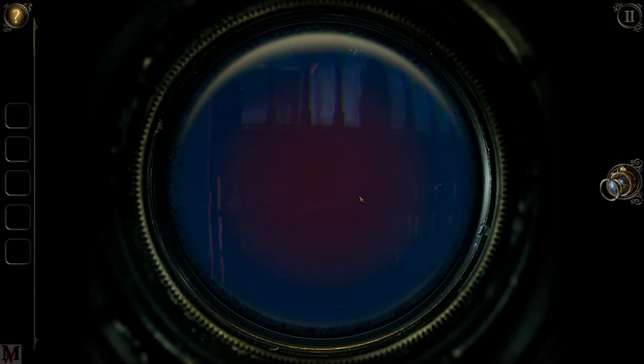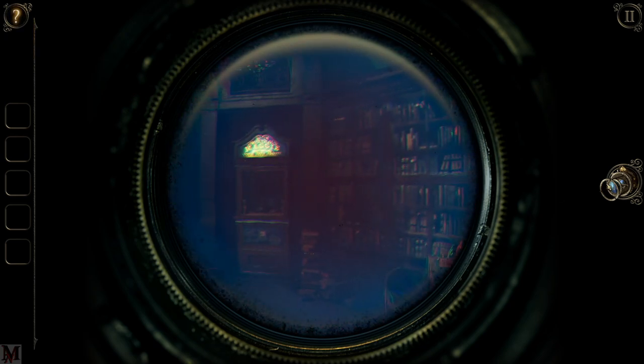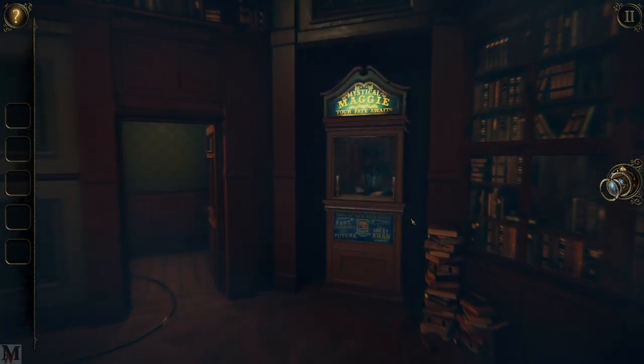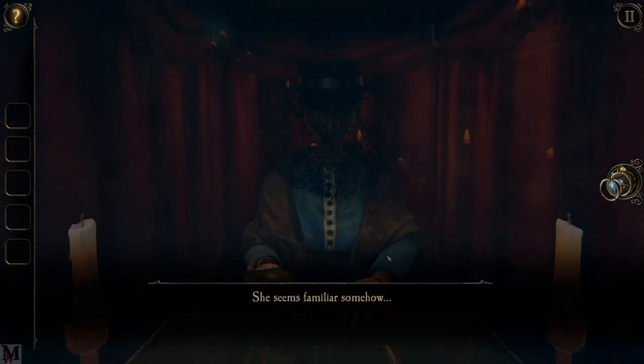Let's look through the glass to make sure. Just so you guys know — if you hear any clicking, smacking, or thumping, that's Merlin sitting on my arm being a little rat and being cute at the same time. We've got a fortune teller that we can look at — seems familiar somehow. Can't take the cards.